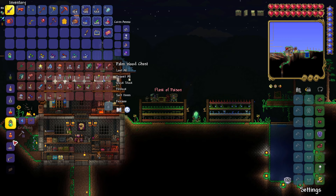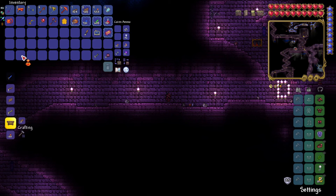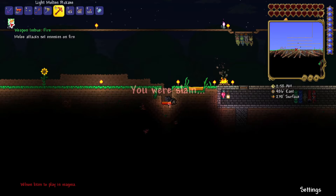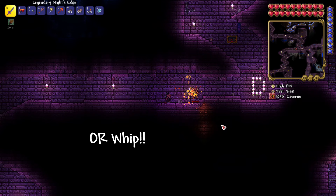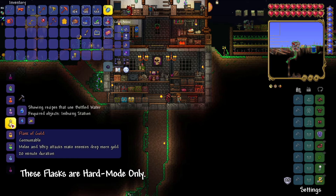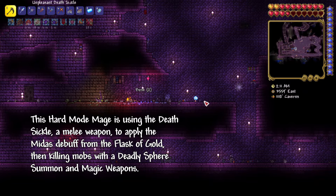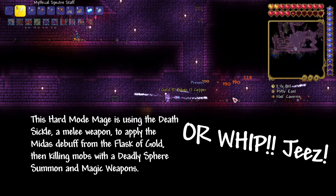Flasks are 20-minute buffs that only affect melee weapons, made at an imbuing station purchased from the witch doctor. Unlike potions, only one flask can be active at a time, but they stay in effect even if you die. While using a flask, any enemy hit with a melee weapon will be inflicted with a debuff. The best flask for damage is the ichor flask, available in crimson worlds. If you're farming money, the flask of gold increases money drops by 10 to 49%. Note that you can apply flask debuffs with a melee weapon then switch to your main weapons — a good reason for all classes to keep a good melee weapon equipped.